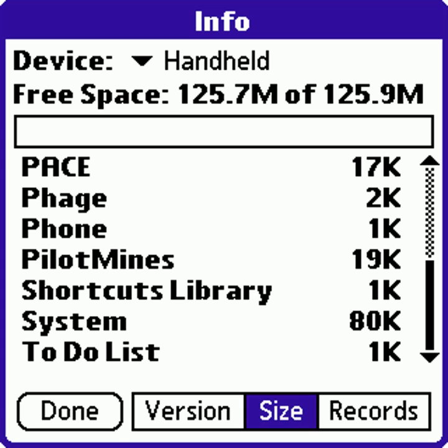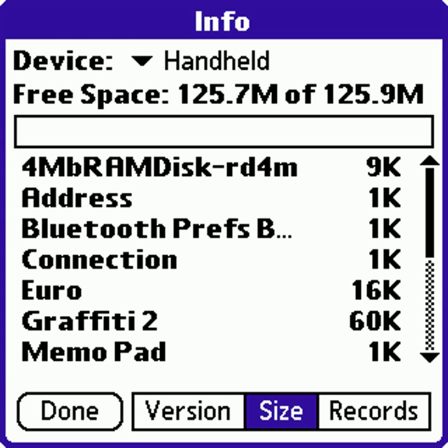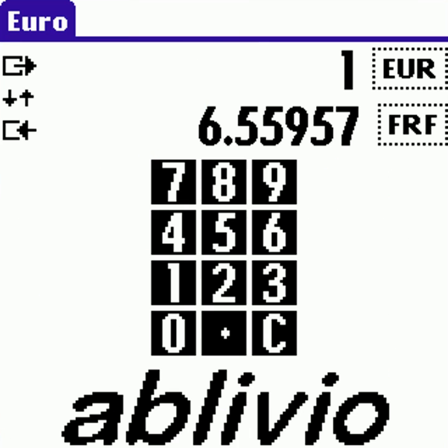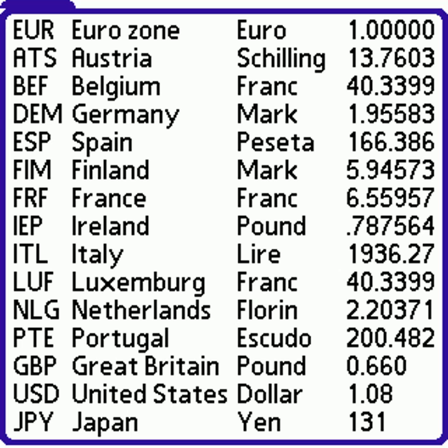To check if the virus infected the actual programs, we need to check the size. The only two third-party programs are Euro and PilotMine; the switch is 19kb. So if we run them, they will work just fine.